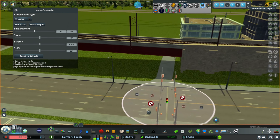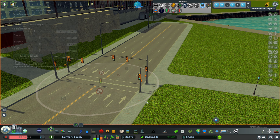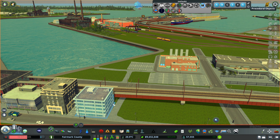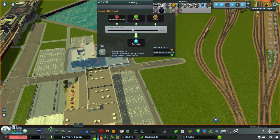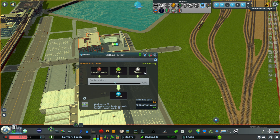There we go, nice crossy. Our pedestrians want to walk from the train station over to the factory door, because we need animal products, crops, flour, and animal products, crops, plastic.